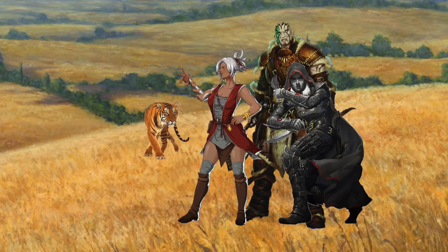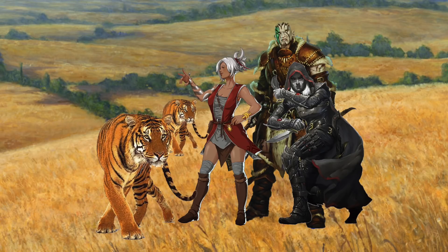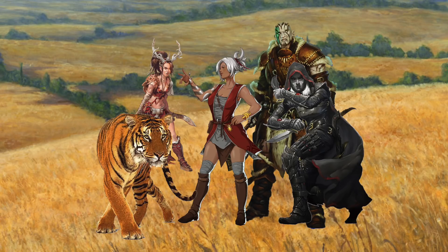Whenever this encounter turns into combat, the second tiger will appear after the first round of fighting. If either of the two tigers is reduced to zero hit points, they revert to their true druidic form. Once in true form, you can either continue the combat as a druid fight, or use the druid as a way to speak to the party and calm things down — now that he has the ability to actually speak.